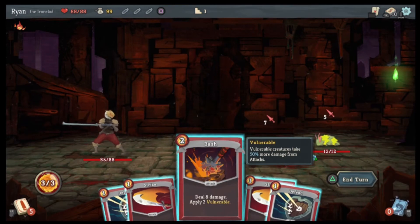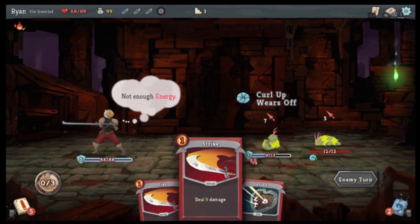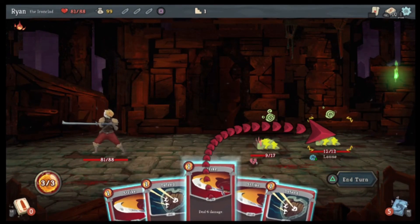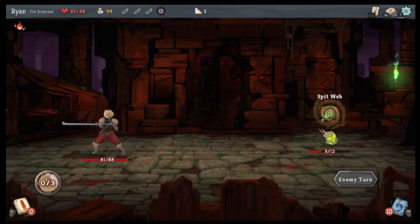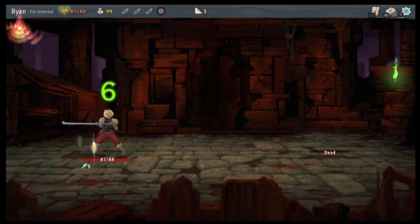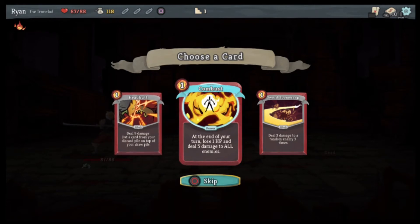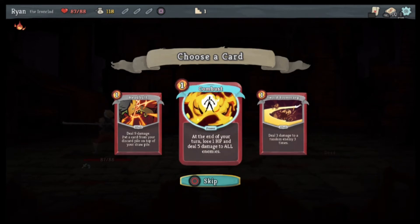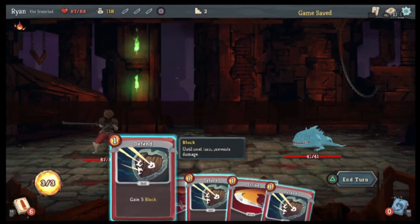Curl Up. Oh, we no longer have cards in our deck. Oh, I don't have enough energy — damn. Well we can do that, we can do this. Oh — Spitweb, I'm weakened, but it's dead so it doesn't matter. Headbutt — deal nine damage, put a card from your discard pile on top of your draw pile. Oh, Sword Boomerang — actually, I know Combust is pretty good. Yeah, we're gonna go Combust. Although if I see Sword Boomerang I'm gonna take it next.